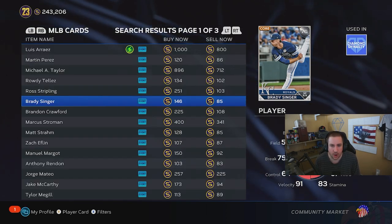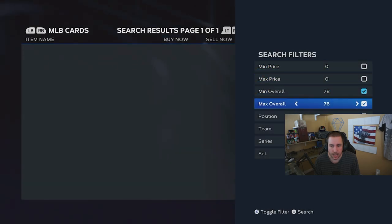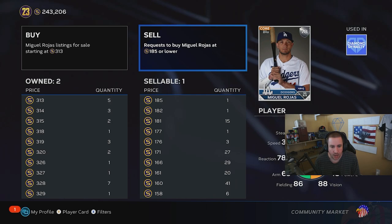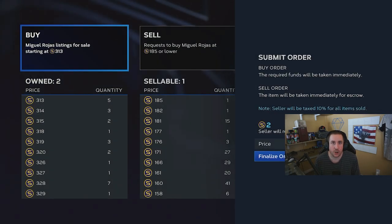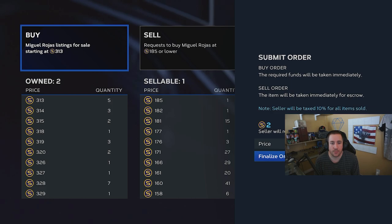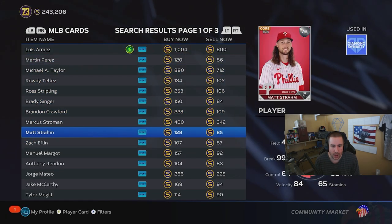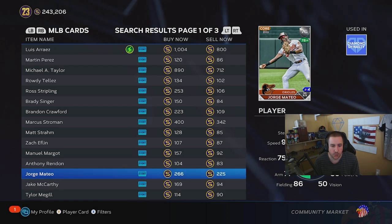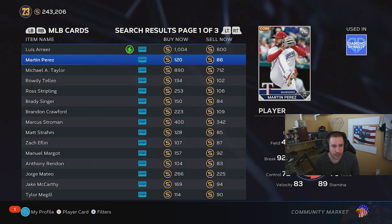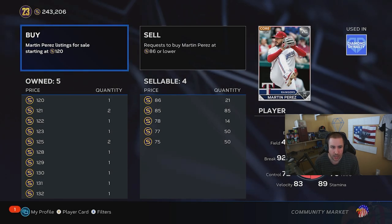Let's say you think Brady Singer is going to go up to a 78. Go to a 78 filter, put minimum and max overall in, type in like two stubs, finalize the order — and it shows 125. So if you think a card is going to go from a 76 to a 78, you want to get it for less than 125 stubs to make a profit. Looking at 76 cards around 125, Martin Perez would be a good investment if he goes from a 76 to a 78 — you'll make stubs off quick selling him for 125.